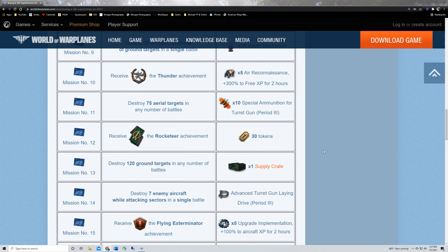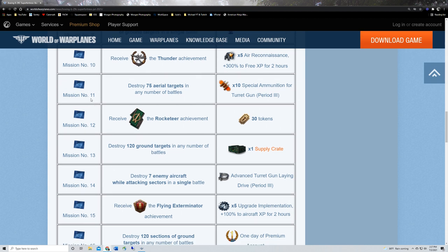Mission ten, one-third of the way through: earn five air reconnaissance boosters for a Thunderer achievement. Thunderer is awarded for earning at least 400 capture points for destroying enemy ground targets in a battle — no win requirement, not a sortie thing. Straightforward — either you're going to do it or it's going to be a pain. Ground attackers and bombers will be your best bet for this one.